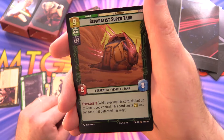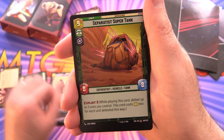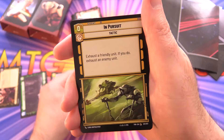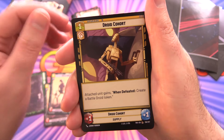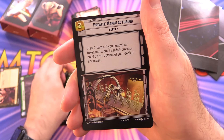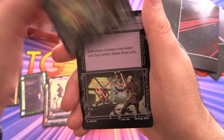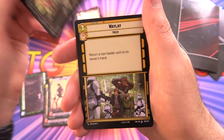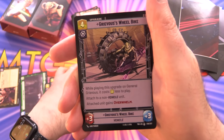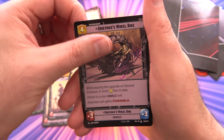Separatist Super Tank — you can sacrifice three units, so you can make it cost three and get this huge tank, which is awesome. In Pursuit — two of those. Droid Cohort, Political Pressure, Tactical Advantage — two of those. Tactics and supplies near the end: Private Manufacturing, Merciless Contest — two and three of those. Waylay, and Grievous' Wheelbike — anyone remember that? Two or three of those.